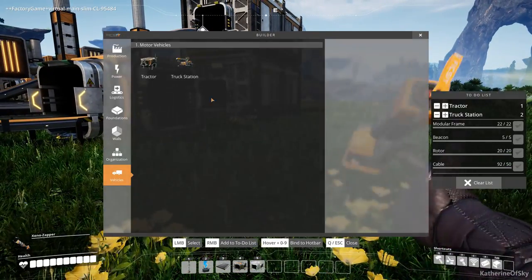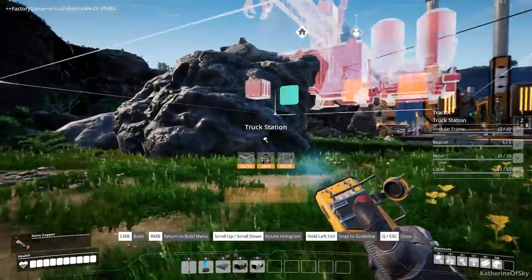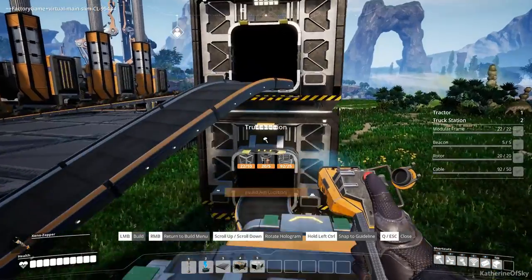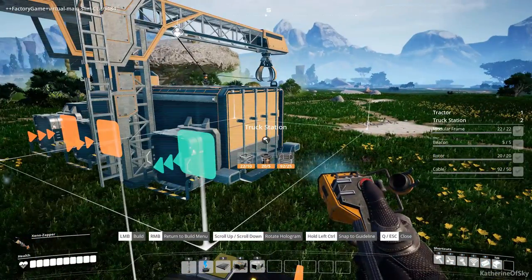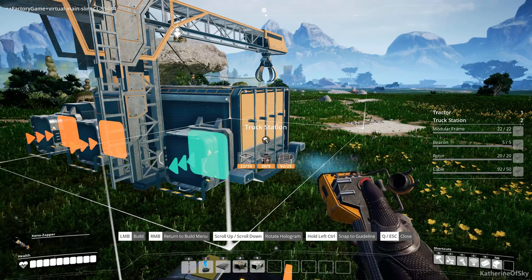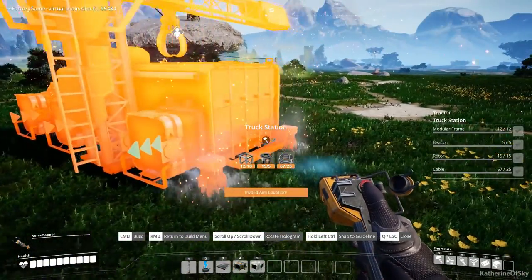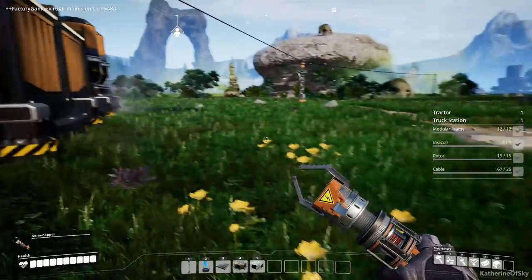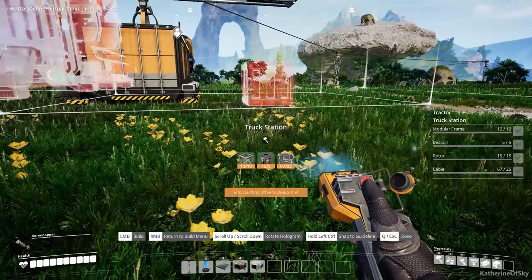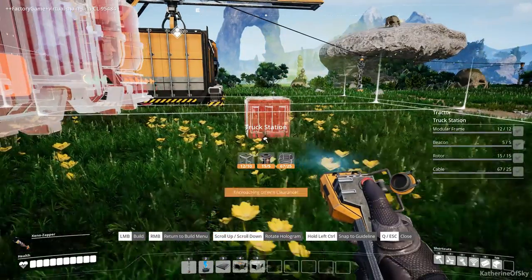Press Q and build your truck station. Go to a higher vantage point — you can build it on top of a rock or a splitter. Notice where the inputs and outputs are: you want those facing toward your factory, with the other part away, since that's where the vehicle parks. There is a large bounding box on the front where the vehicle needs to come in to deliver goods.